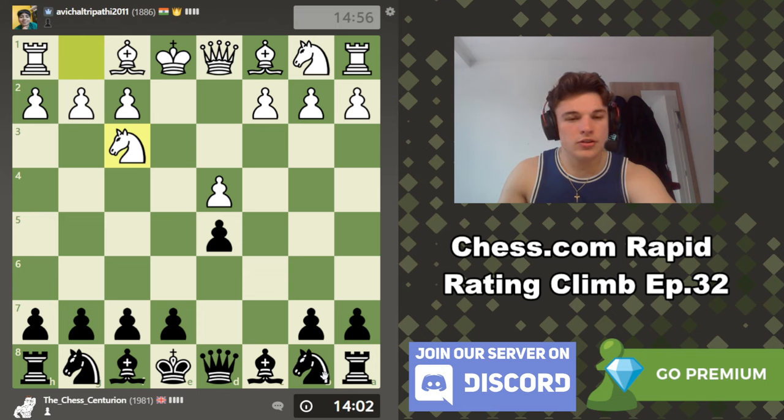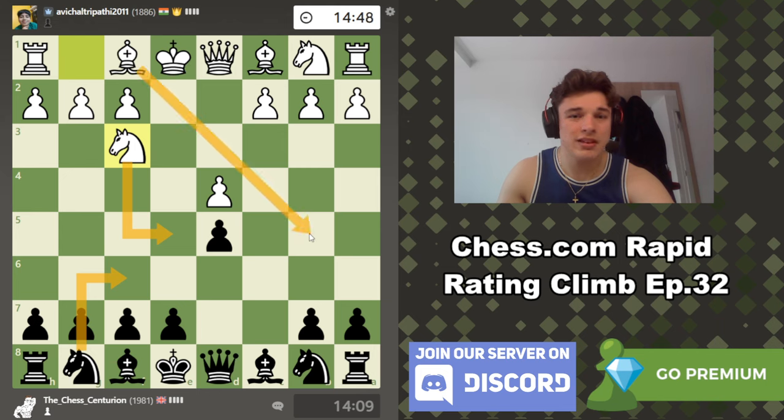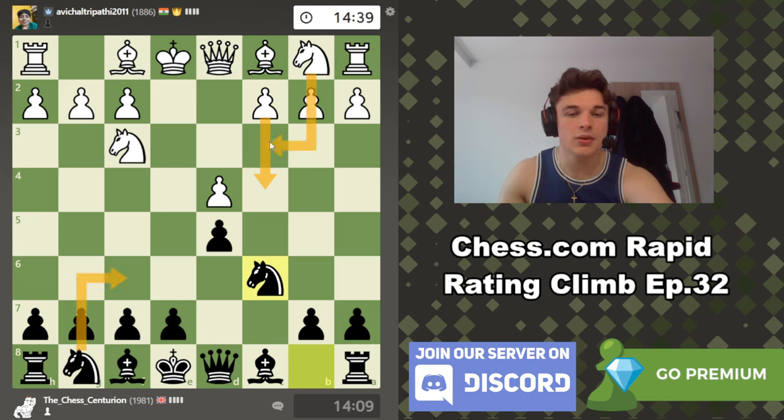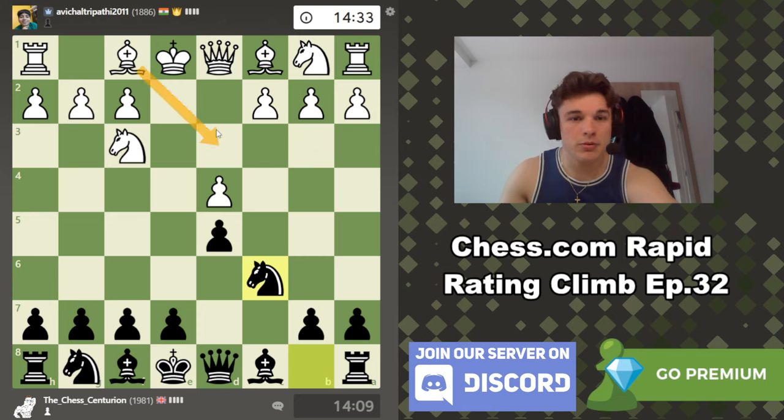He starts with Nf3, which isn't really committing to anything. We're going to go Nc6. We could have played Nf6 but I was a little bit worried about a knight landing on e5 and taking control of that diagonal. Probably not a problem — the moves should be pretty interchangeable. Again here he can play c4 and go into a typical Panov line, but he may not. He could play Bd3 or c3.